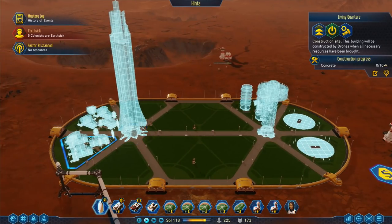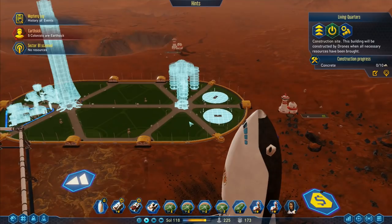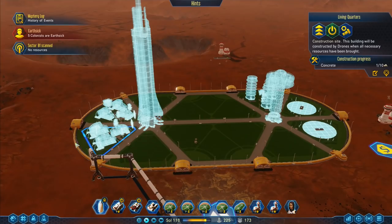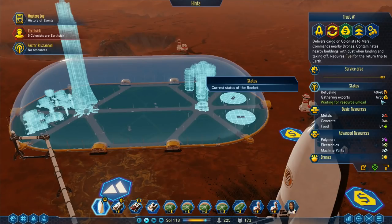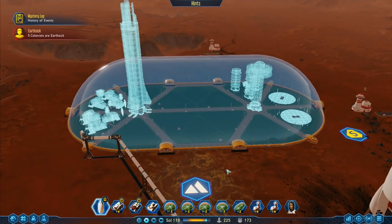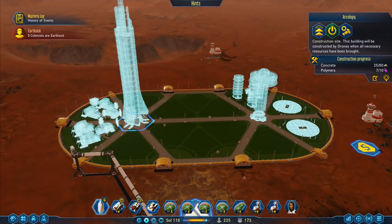This is the one they seem to be building first. I'm actually thinking it would be better if we build one of these first, so I'm gonna prioritize that one. Now they'll take concrete to that one first and then they'll start working on the others. We've got earthsick colonists, a bit of a lack of food - 84 food on that one. He's refueled, we're waiting on valuable metals and food.